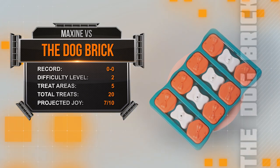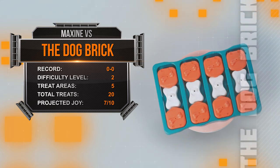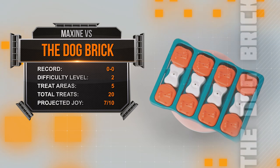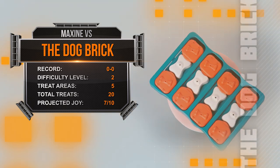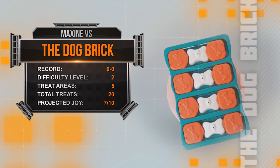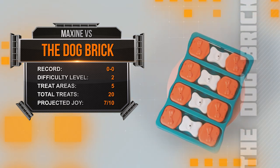Coming into the Rough House with a clean record of zero wins and zero losses, the Dog Brick is a level two treat puzzle with five different treat compartments and 20 total treats that Maxine will need to secure if she wants the big W today. We're giving this toy a projected joy rating of seven out of a total ten points. I think she's going to have a lot of fun with this one today. What do you think, Doug?